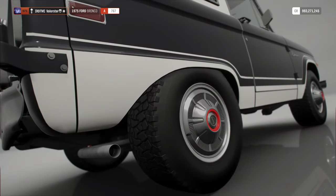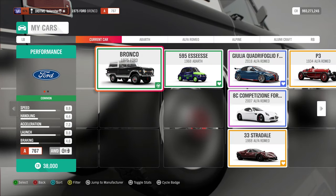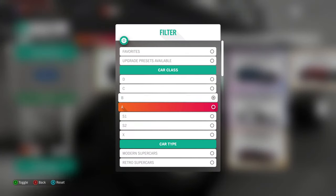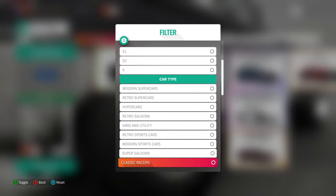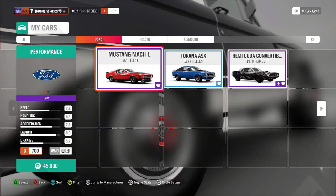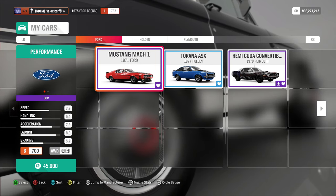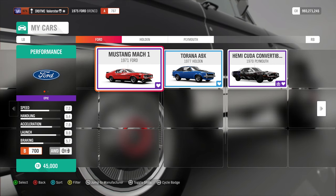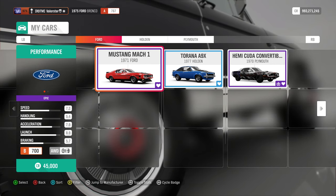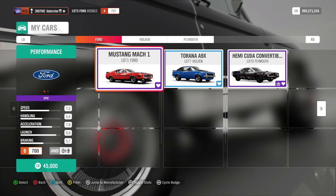For the next championship we need B700 classic muscle on road. I have two cars for that, but I use the Mustang Mark One — it has a big engine in it and it's very fast and very good to drive.